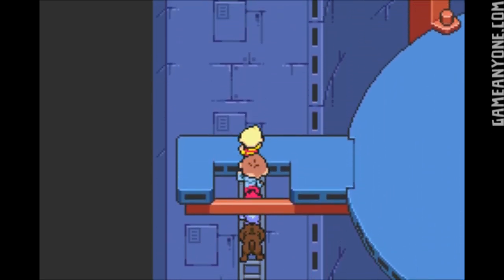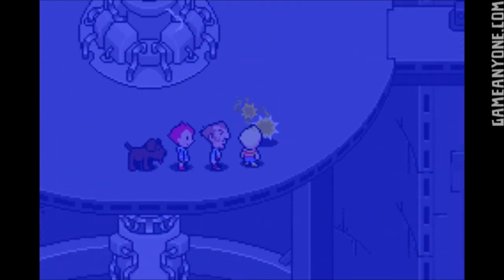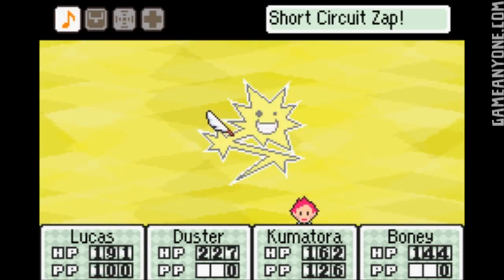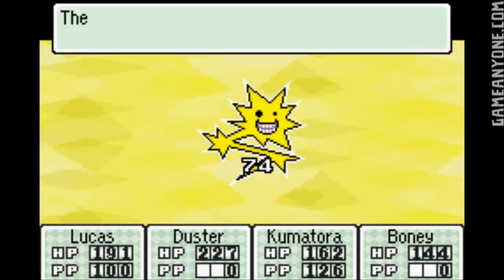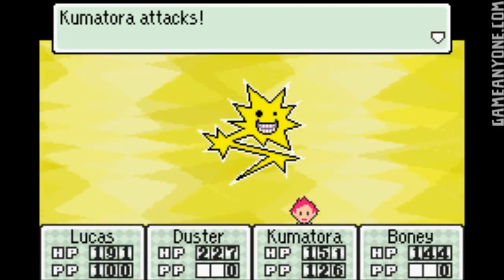We're heading on up through the tower. We're going to see pretty much just one new enemy here — this guy here. This is a Short Circuit Zap, and of course he's got this song again, so go figure. Not going too well. Thunder Alpha — as you can probably guess, they have Thunder Attacks.